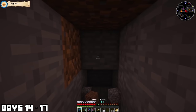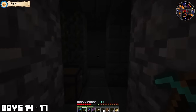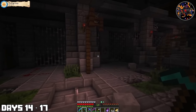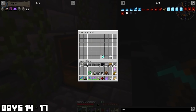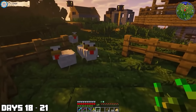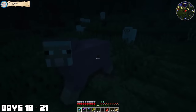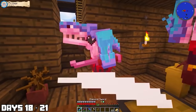I then saw a structure I wasn't sure about, so I went to have a look. I found a crazy skull portal thing and some chests with goodies — creepy and kind of cool at the same time. I found some diamonds, which I was super happy about. On day 18, I started by making a fenced-off area for my chickens and cows. I put an extra enchantment on my bow and headed out.